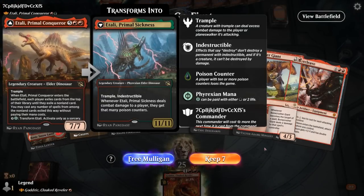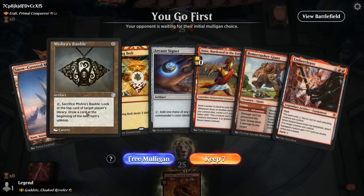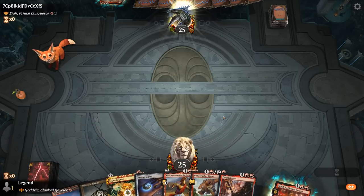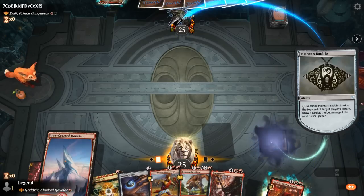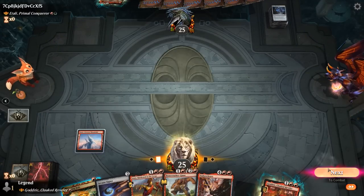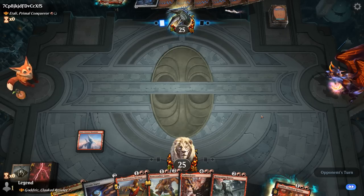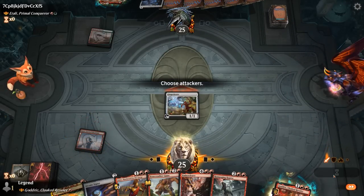We're on the play facing Itali — Primal Conquer red-green ramp. Our hand is missing a second land, so we're tempted to mulligan, although Bauble replaces itself. We've got two draw steps to find a land, play Signet, bolt right away maybe taking out a mana creature, and Godric plus Annex plus Ember Cleave is also pretty good. We try it. They've got a Key to the Archive for four-mana ramp. We didn't find a land yet, so it's a sweat next turn. Gingerbrute is the only play and didn't quite pan out.